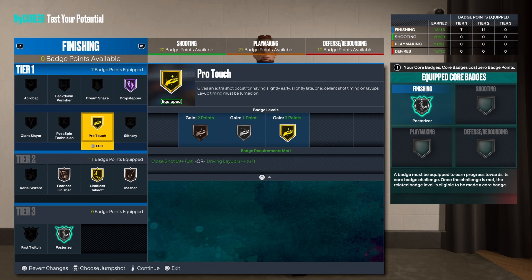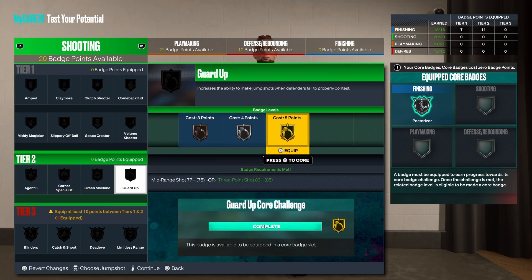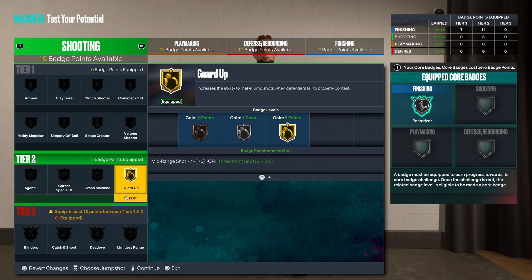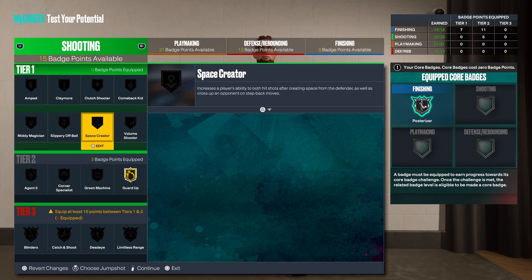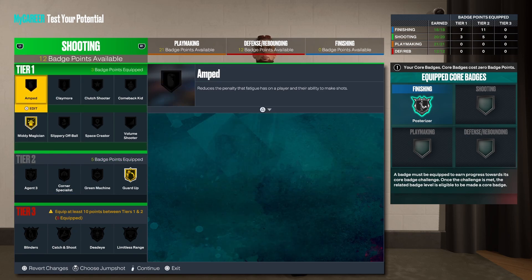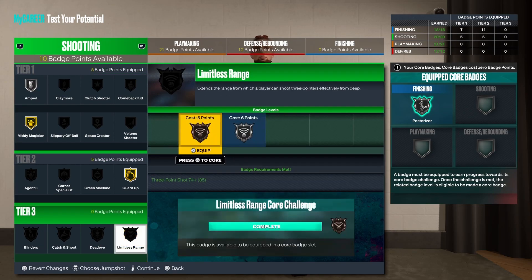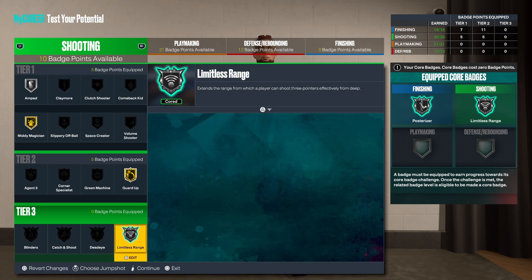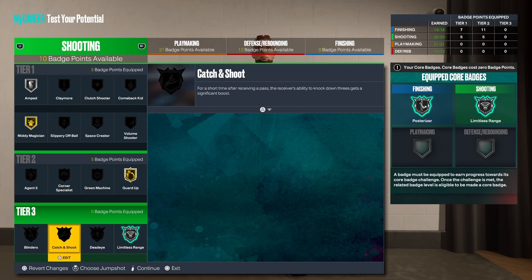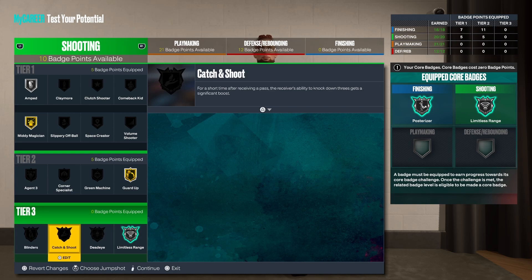For your shooting — a total of 20 badges which is plenty. First things first, Guard Up on Gold. Green Machine can go on Gold but I don't run it often, so I'm going with Midi Maestro on Gold and Amped on Silver to get to 10. Then throwing Limitless Range as my core badge. With badge points left you can run Dead Eye or Blinders, but I shoot a lot off dribbles so I'll put Amped up to Gold.